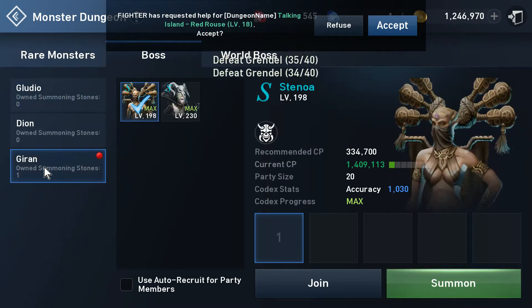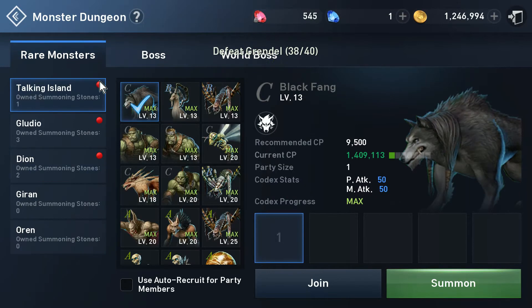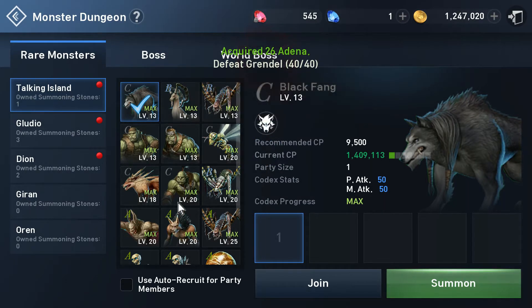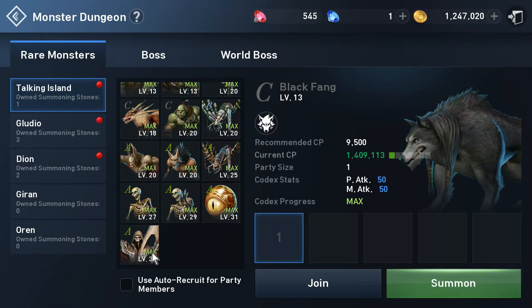You saw I had one boss summoning stone — a Jiran, the blue. So I can summon a Stenoa or I can summon a Martian, and I also had a few others. When you are low level you start here and work your way up of course. I have some Talking Islands entries and then I can look here — okay, what do I need?